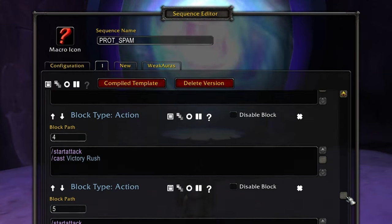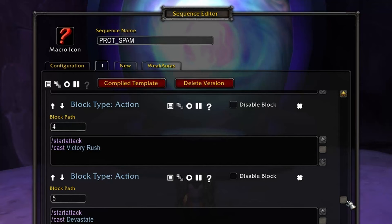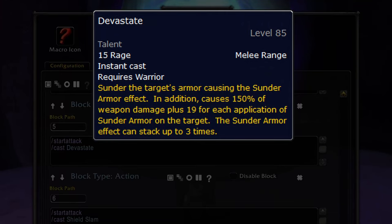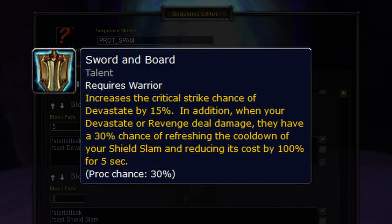The third skill is Victory Rush — only usable after killing an enemy that yields experience or honor; if it procs, we'll pop it. Next up is Devastate, a powerful melee attack that sunders the target's armor stacking up to three times. With the Glyph of Devastate we get an extra 5% crit chance, and with the Sword and Board talent we get another 15% crit chance plus a 30% chance to reset the cooldown of Shield Slam and completely remove its rage cost.